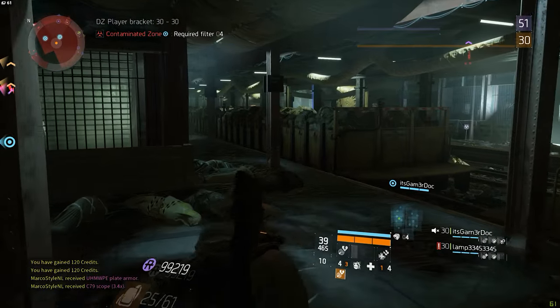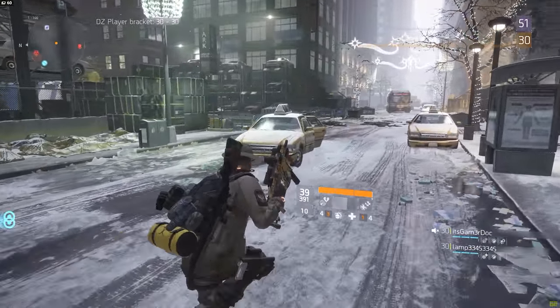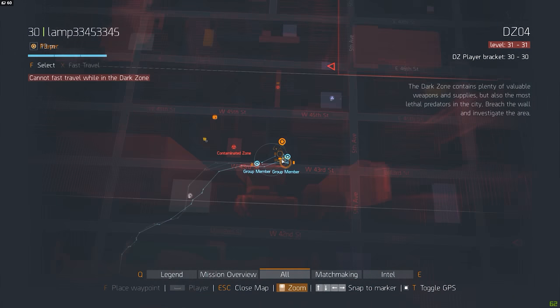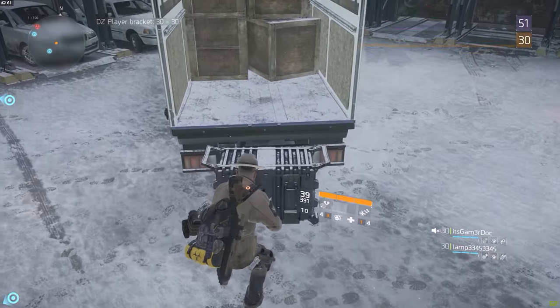Moving on to DZ04, the first chest is very easy to find. Head over to the parking lot west of the intersection between 43rd Street and 5th Avenue and the chest should be right there at the back of an open truck.